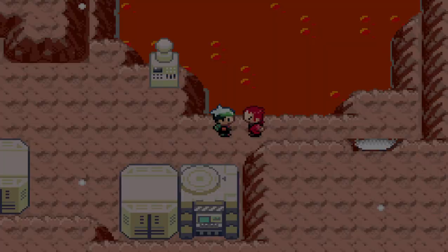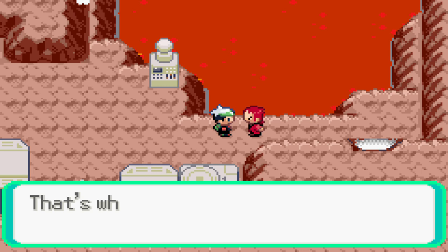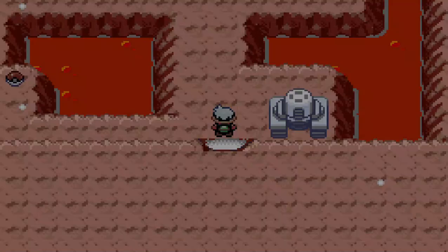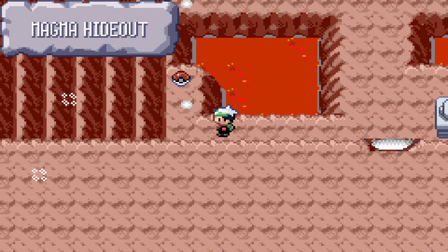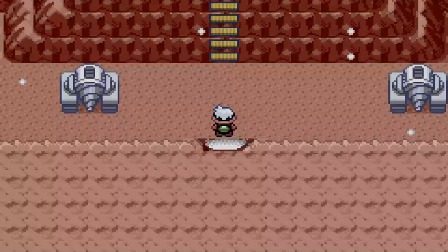Maxie asks what makes us so adept at handling Pokémon. We respond it must be our natural ability. He concedes there must be some reason Groudon fled. He acknowledges Groudon is gone, so there is no longer any need for this volcano. He announces he is going after Groudon. The Blue Orb is not meant for Groudon — and similarly, the Red Orb is not for its counterpart, though we haven't seen or heard of that counterpart yet — no point spoiling it.